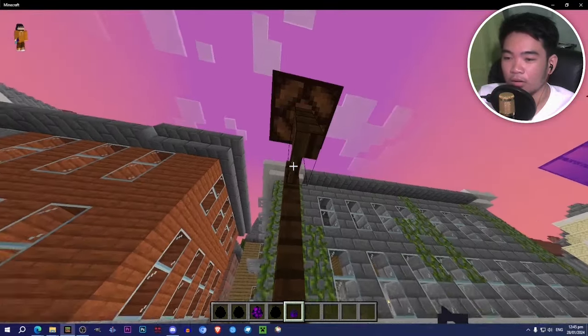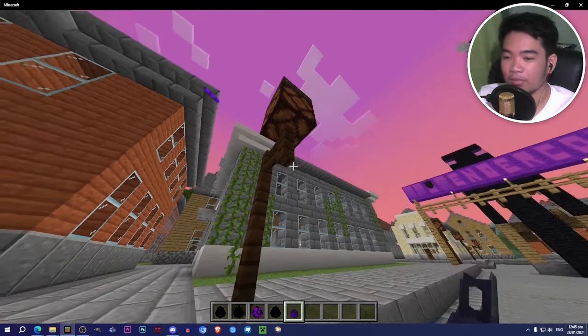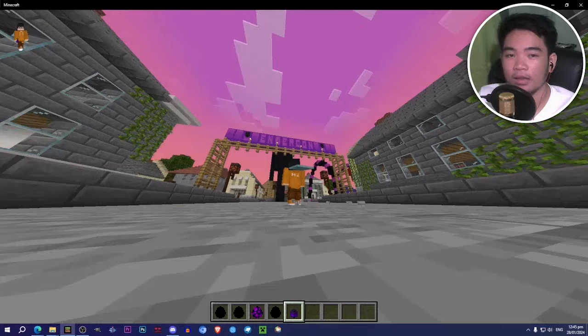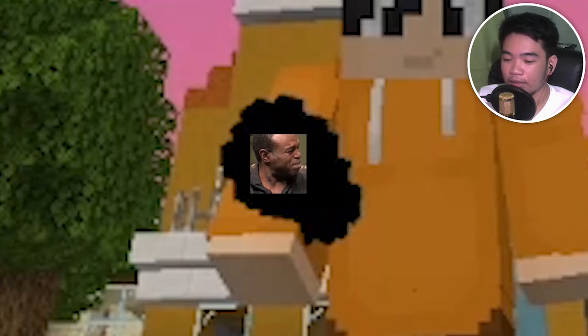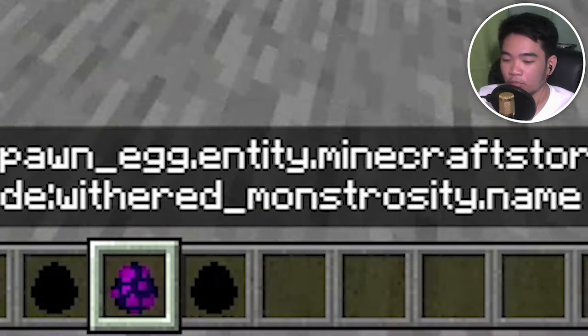I don't know why there's a withered lantern — this is absent in most wither storm add-ons, so I think it's exclusive to this Withering Storm add-on. We have the commanded wither right here, and then wither storm active, and then the withered monstrosity and severed withers.